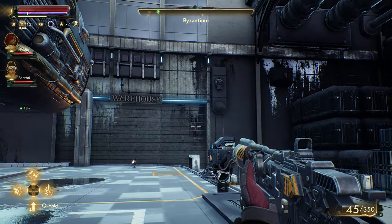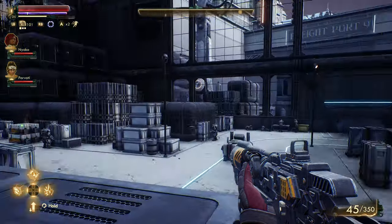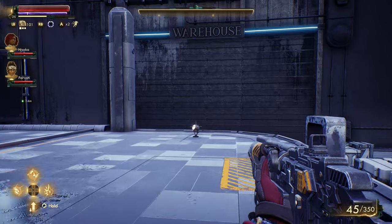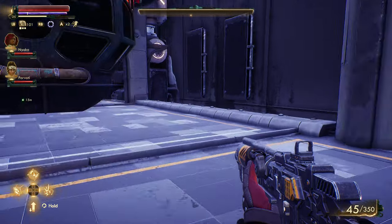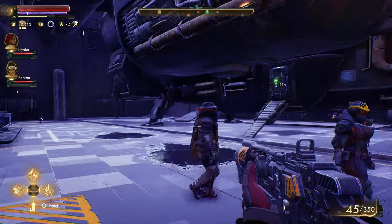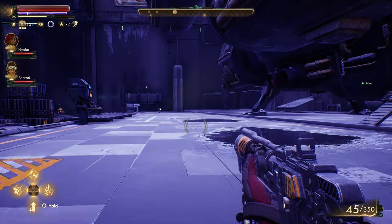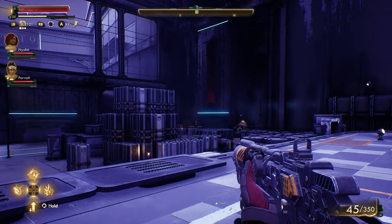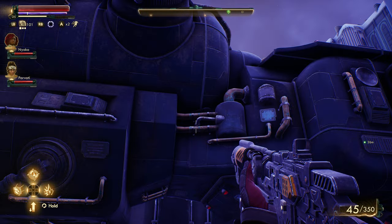Okay, here we are. I am on Byzantium, one of the planets in this game. There are a handful of planets and I'll hope to get to a few of the more interesting looking ones during this capture. I am capturing this in 4K at 30 frames a second. As you can see, this is a first-person shooter style RPG. It's got a very strong visual aesthetic. Here's my ship — the Unreliable.